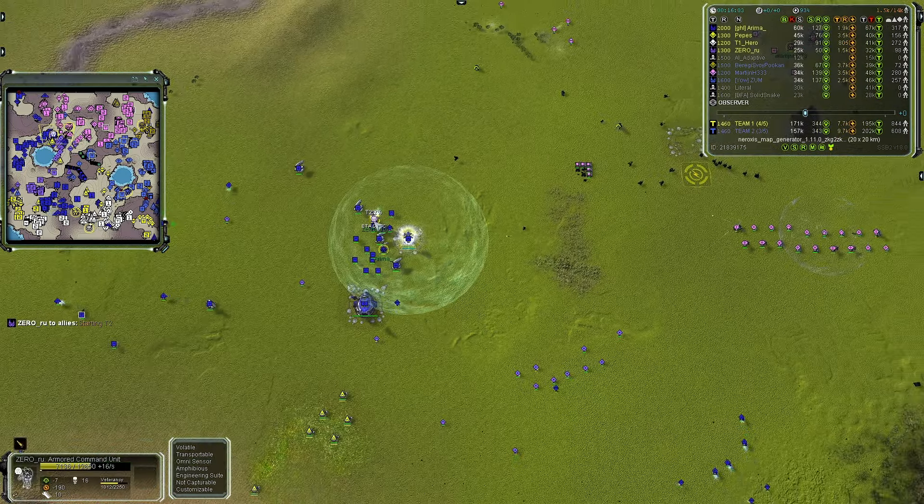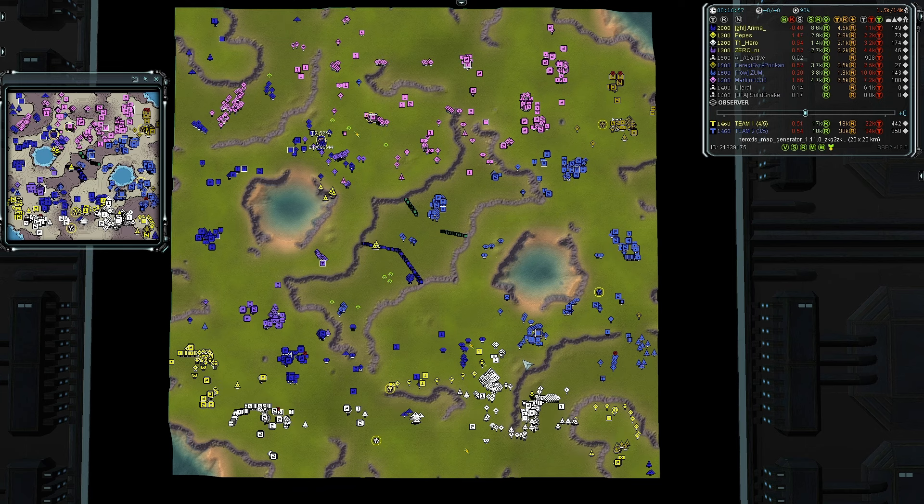Martin controls everything in the west, Zum controls everything else, with Peterji as the air player. Having all players alive before 20 minutes makes a huge difference — as the game goes on, microing multiple fronts gets harder. It's taxing even for 2,200 or 2,600 rated players.